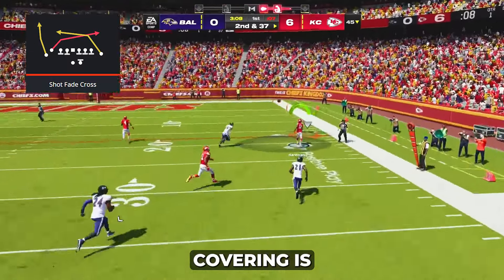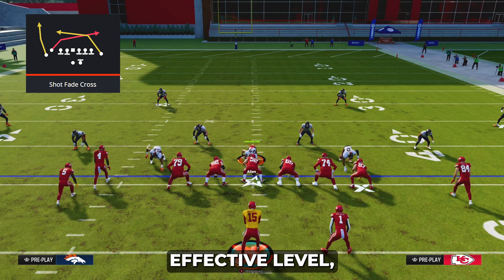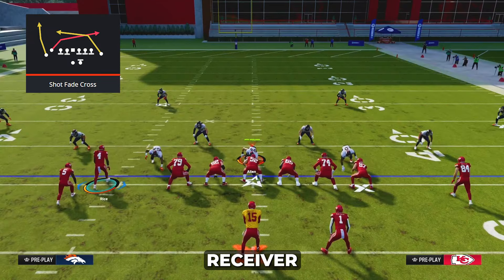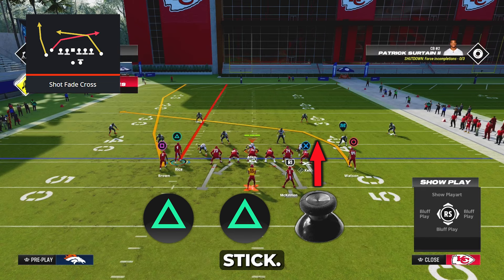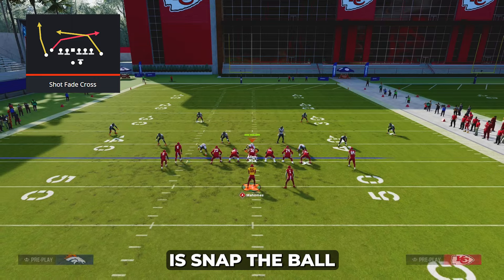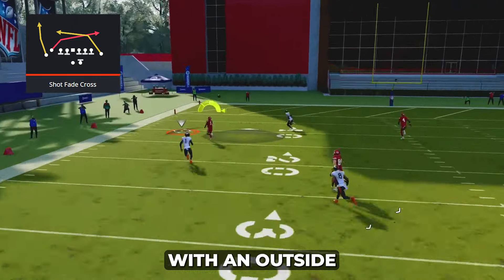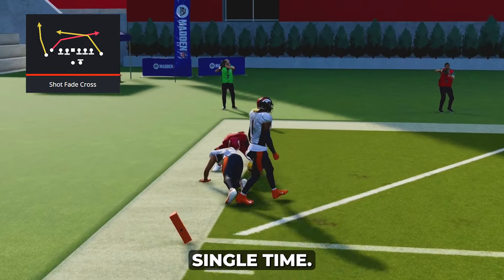The first play we're going to be covering is shot fade cross. To run shot fade cross at an effective level you only need to make one adjustment. Simply streak your triangle receiver by pressing triangle or Y on Xbox, doing it once again, and then pressing up on the left stick. Now if you're playing a cover two defense, all you have to do is snap the ball and look to the outside fade with an outside pass lead, and you'll have a pretty easy touchdown almost every single time.